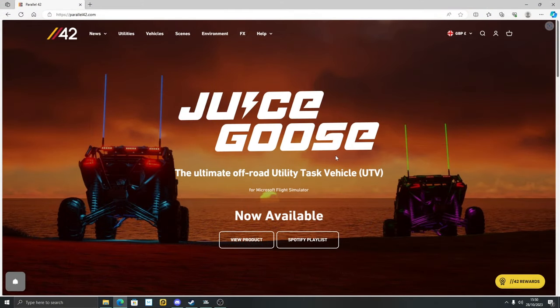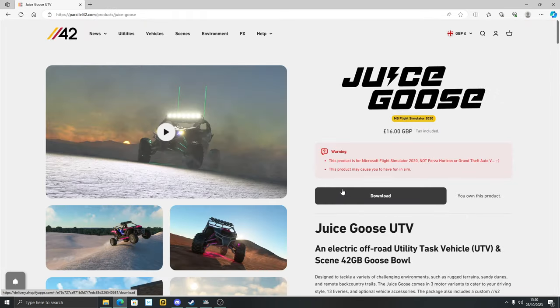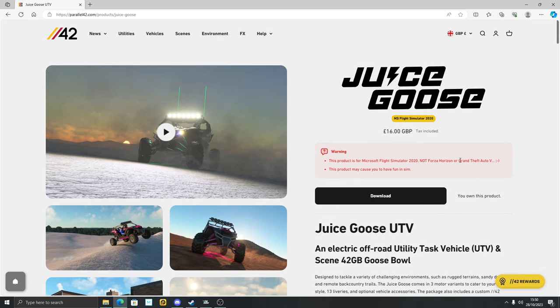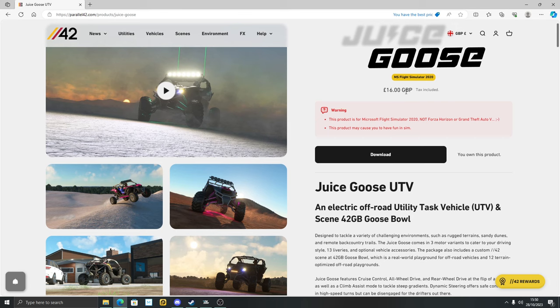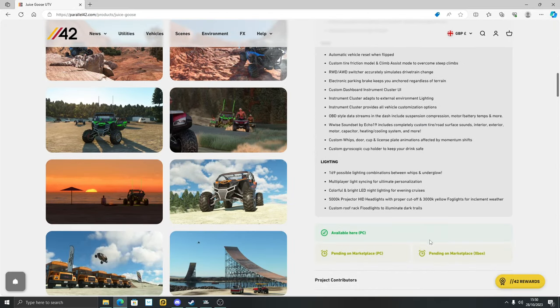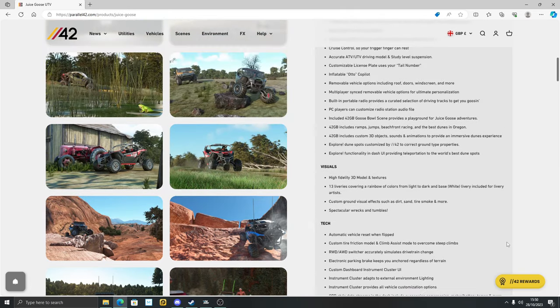Let's show you where to get this. It's only available for the moment for PC. I'm going to link the website parallel42.com down below. You'll see Juice Goose at the front of it — just go to View Product. I've actually got my account active. It does say it's £16. £16 is quite a low cost — this is why I went for it. I really wasn't sure about this one until I tried it. Scrolling down the page: pending on PC Marketplace, pending on Xbox. I think this one will come soon.